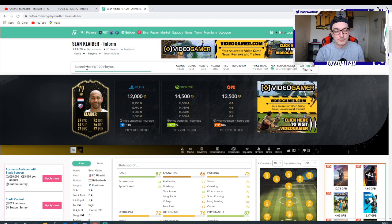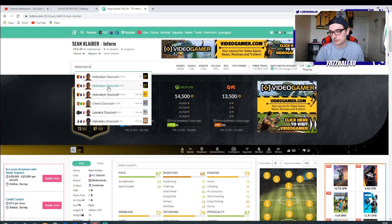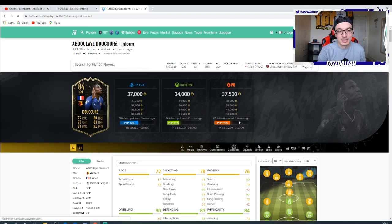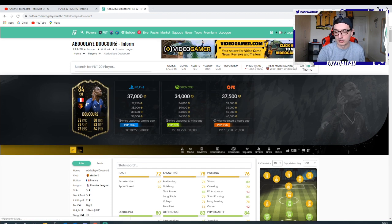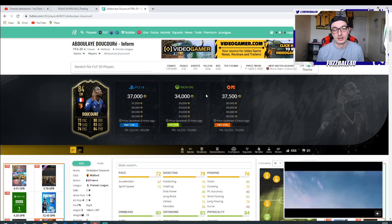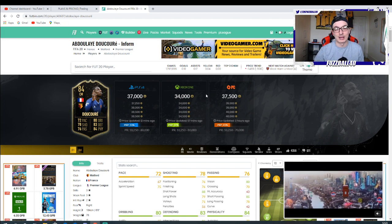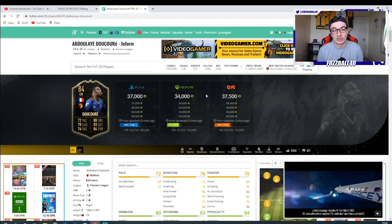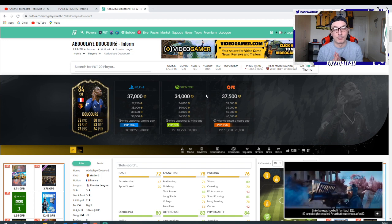One simplistic rule is if you search a card - let's say there's an 84 Ducouré I can see right now. I know Ducouré sells without a Shadow or Hunter as a standard card for 34k. So if I see one with a Shadow on him for 34k or below, I buy. Even within 1,000 coins, it's usually a good buy. And that's how you start to learn prices. The more you do it, the more you learn prices. It's about building up your own knowledge to the point where you don't rely on Footpin for every single card.